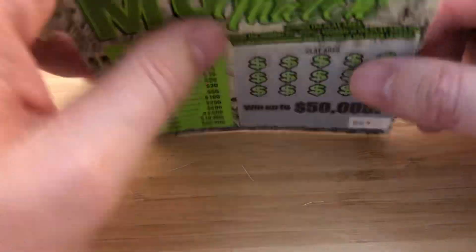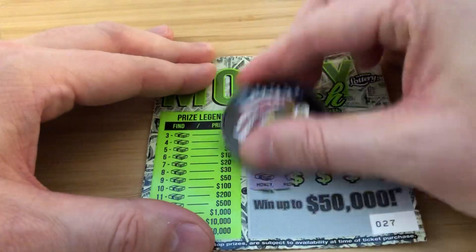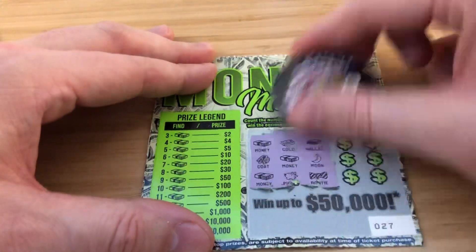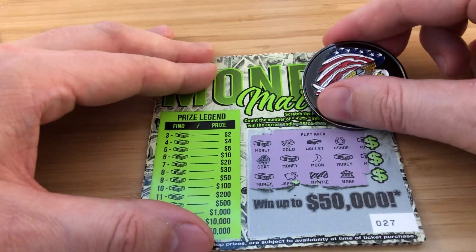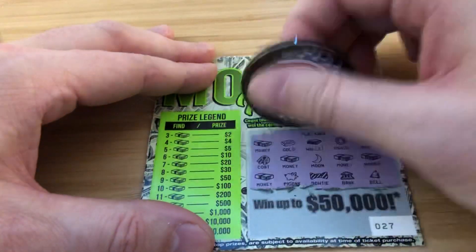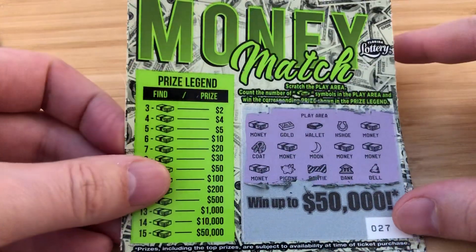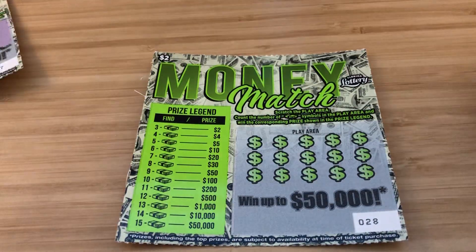Ticket 27 and 28. Hopefully I can get more than $2 back out of $20 spent. Here we go. Okay, we're getting paid. Come on — we're up to $4. Nice. I think this is $10. One, two, three, four, five, six. Six stacks is $10. That's a $10 win. So we're at $12 back.